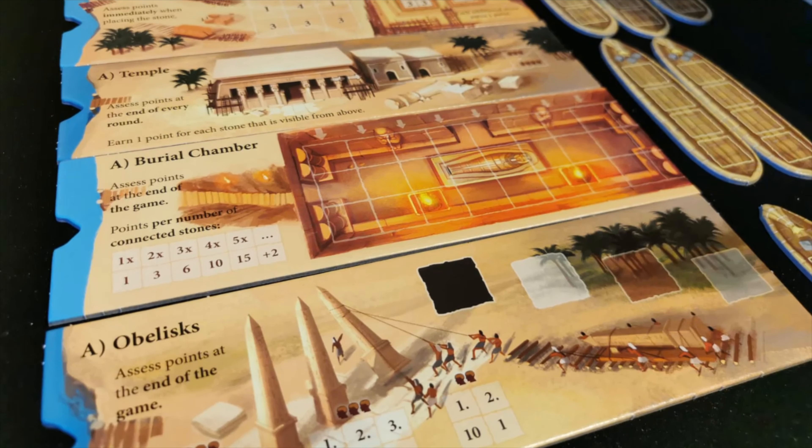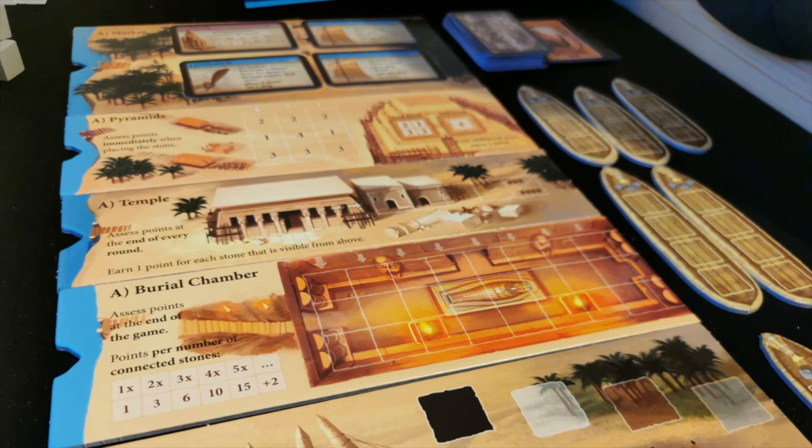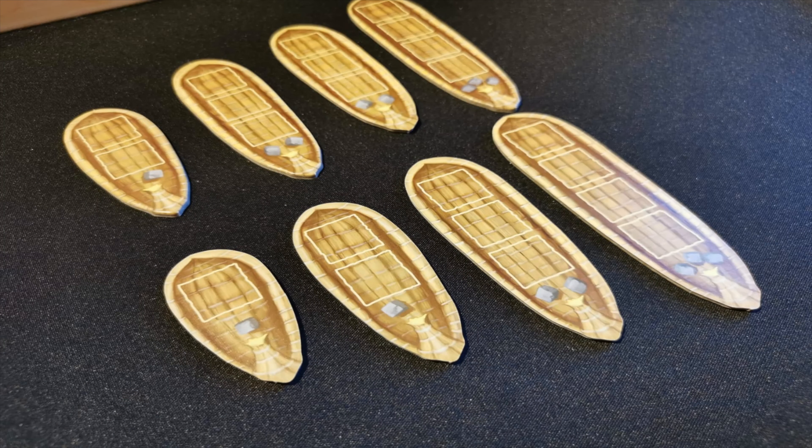The way that it works is very, very simple. There's a sequence of objectives that you're trying to achieve laid out, and they are kind of buildings — a pyramid, tomb, obelisk, temple. These are little sections of the board that are laid out and you have to try and achieve those buildings. The way that you do that is you've got a quarry full of stone, and you choose a stone color.